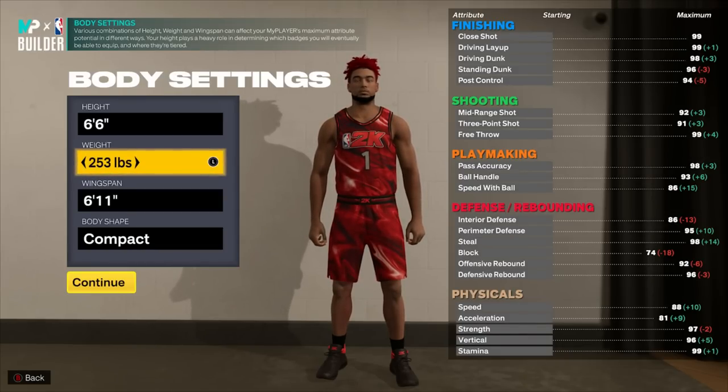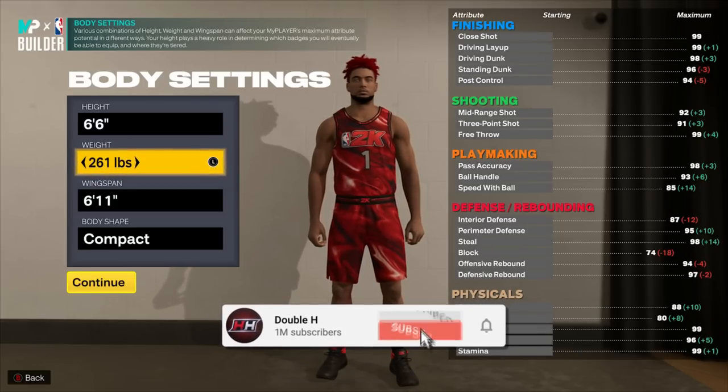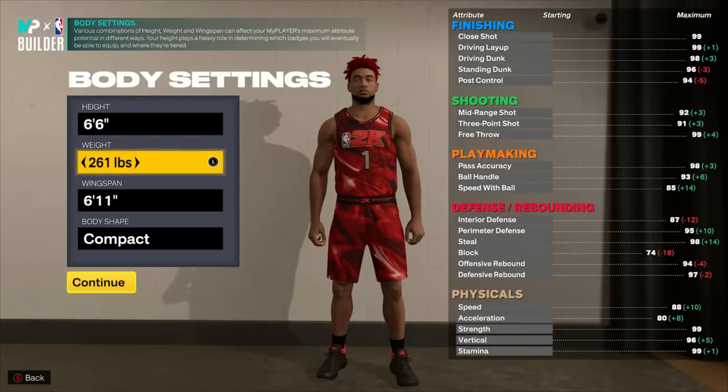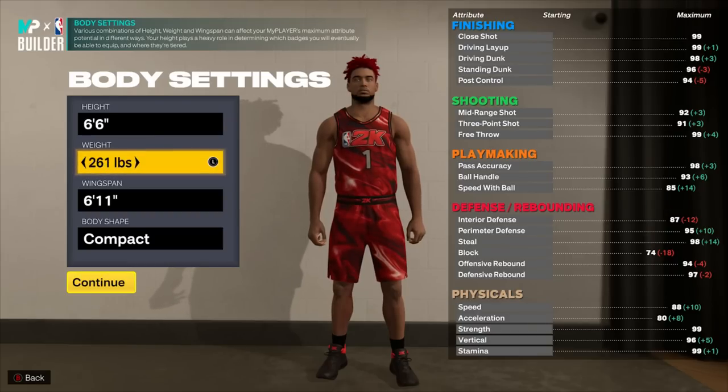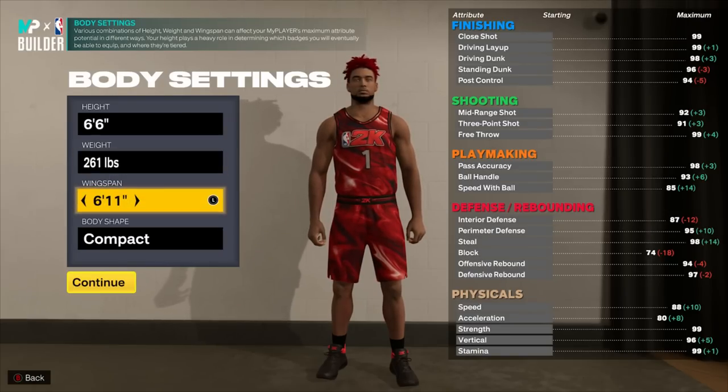Here's a hint: you actually get more attributes available when you go to a higher weight at the next upgrade step. I'm going to throw up a screenshot later comparing 253 pounds to the weight I chose, which is 261 pounds — only eight pounds lighter but with way more stats. Max weight would be 265, but we're going four pounds less because that gives us a plus-one acceleration at 80, while still keeping a 99 strength available.